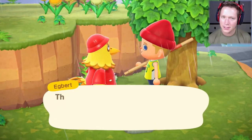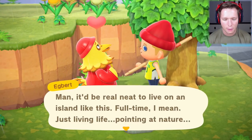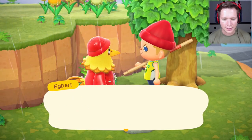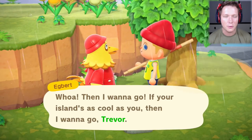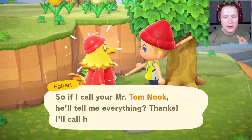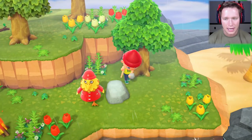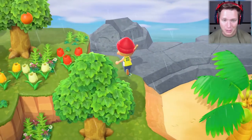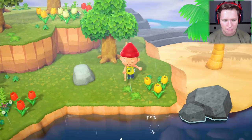That's not why I'm trying to talk to you - I'm trying to invite you back to my home. Want to come? If your island's as cool as you then I want to go, Trevor. I can't wait brother. Once we invite three new people back to our island we're going to get the ladder, and I think it takes a few days for them to actually make it to the island, so as much as we can knock out right now the better.